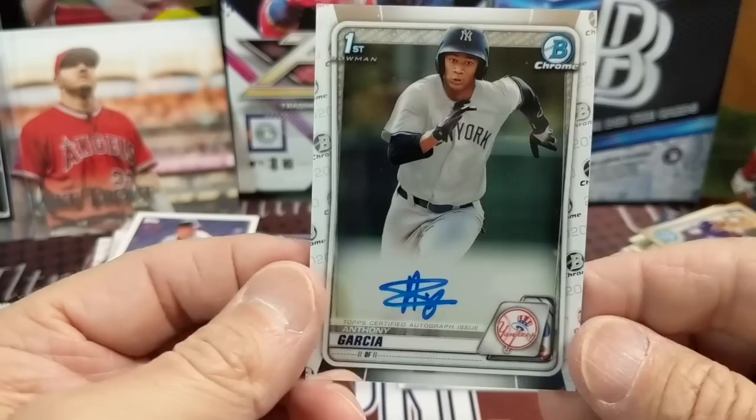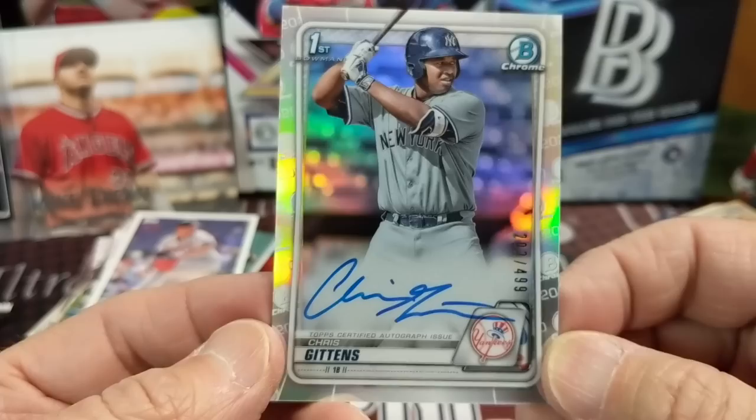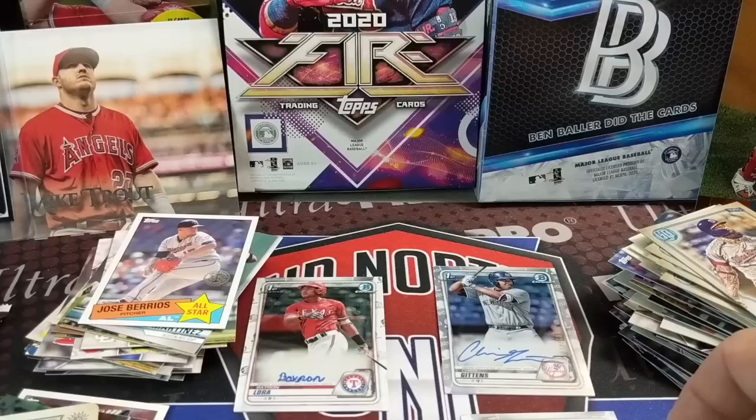Looking up the value now — not really worth much. The Laura and Garcia are both like $10 autos, but Laura is like $3.50. We need to look at that Laura more closely — see if that is a weird autograph where he forgot to sign his name. If so, it'll be interesting to see if there are other comps out there on eBay. We have another Laura card so I'm going to compare it after this break.